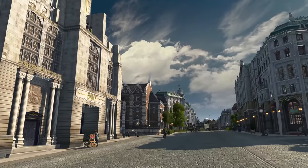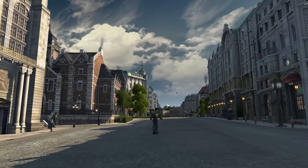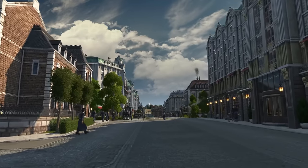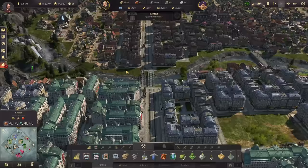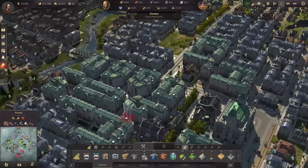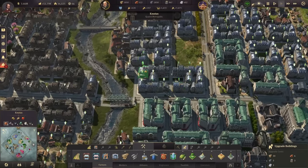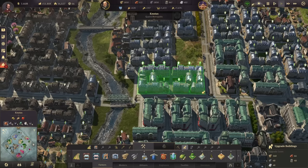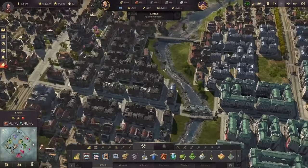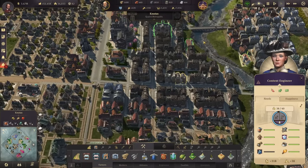Hello everyone and welcome back to Knuters - I Know 800 Hard Mode Edition. We are right now in the beautiful city center of Knuters. I'd like to start my episode with some upgrades once again. We have lots of engineers that could potentially be upgraded, this block here and then across the main bridge, and those people there that would also like to see some upgrades.